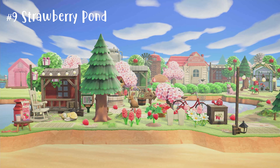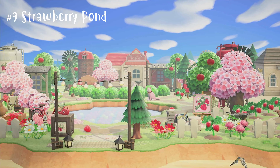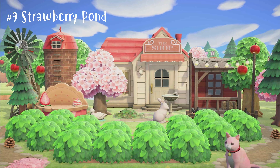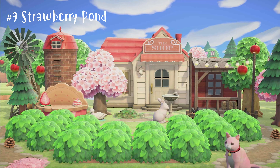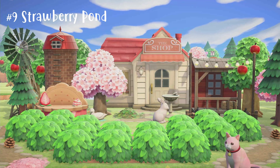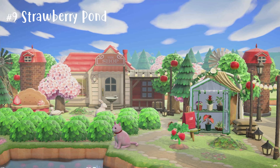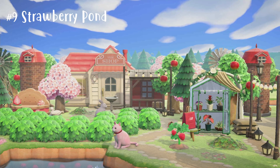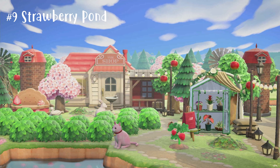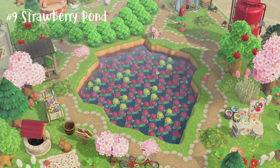Number nine is my strawberry shaped pond. Sometimes I feel like it looks more like a carrot than a strawberry, but that's okay. I made a cute little area on each side of it, put some flowers in the water, and put a little garden shop in the back. The shop is a modded building — you can't actually go inside, it's just for looks — and there's a little gardening area to the right. Let me know if you guys think it looks like a carrot and I should change it.